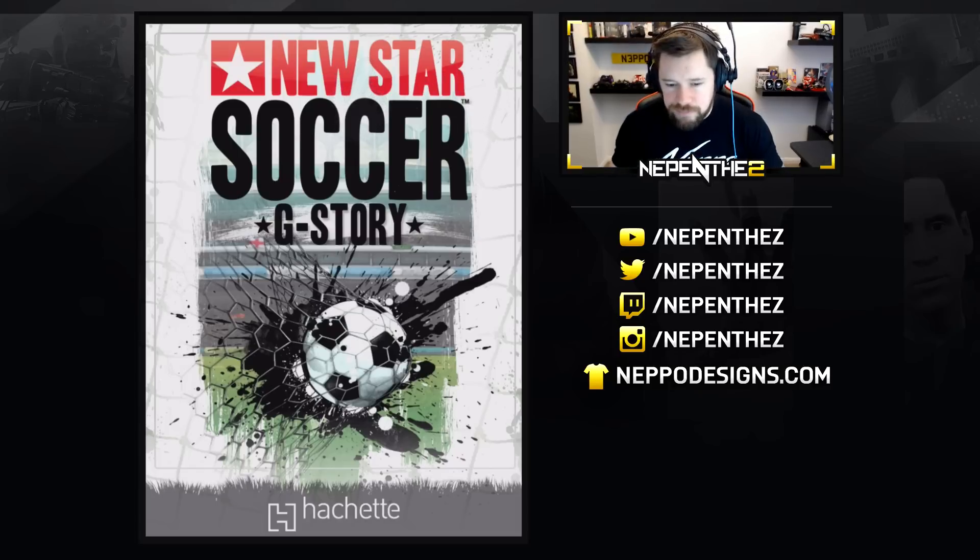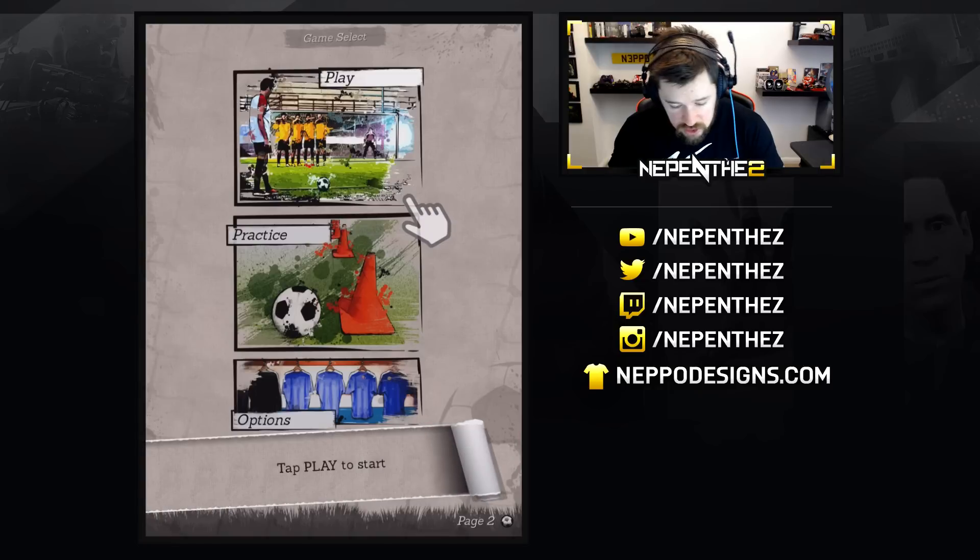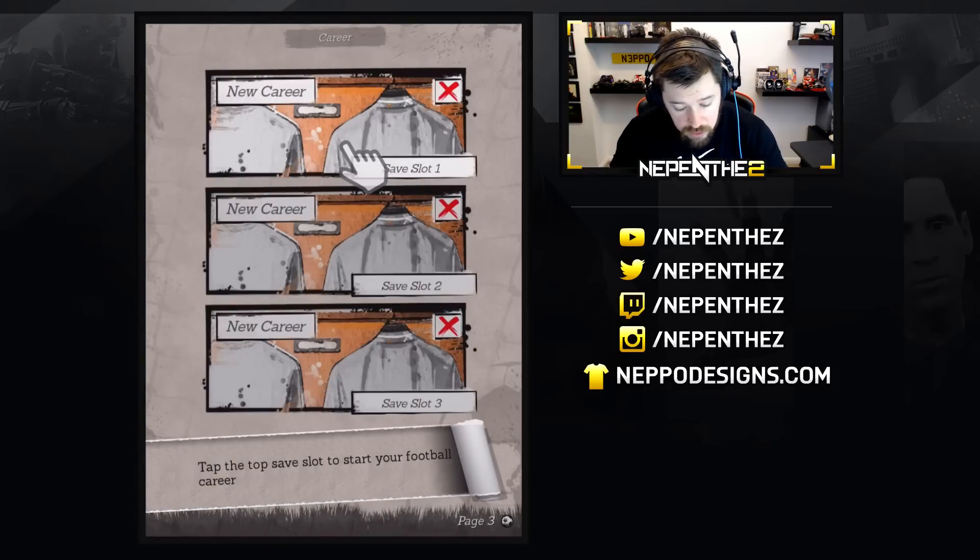I'll figure out the audio afterwards but New Star Soccer G-Story has options: swipe, play, practice, options. Let's start with options and see what we've got. We'll tap play to start — alright, we'll tap play to start and we won't do anything else.